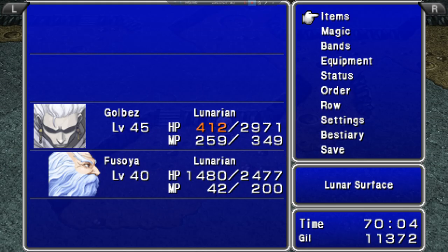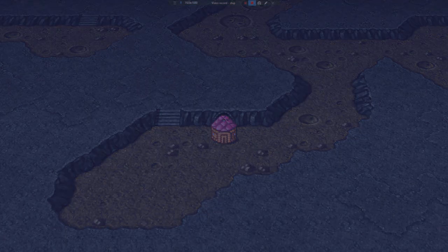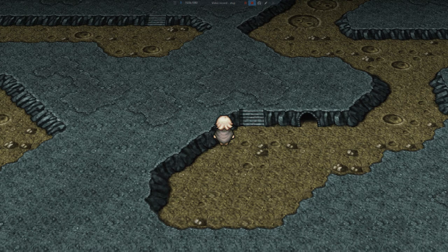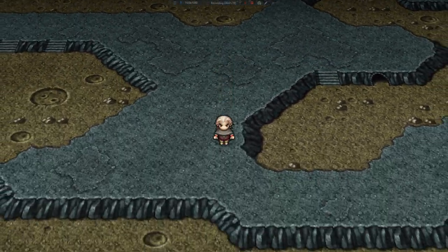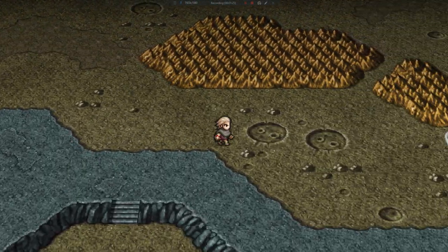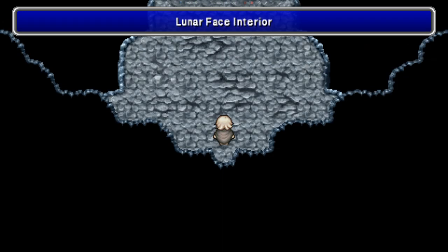Before we do anything, we're going to go ahead and use the cottage. The good news is this is our last dungeon before we start making our way to the end of the game. You're going to come down here and then go right. There it is. So we've been here before — this was our dungeon challenge in the original game.